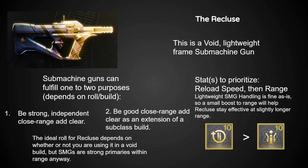Next up is an absolute hype monster, especially for players who enjoy void builds. The Recluse will not only be coming back with much better perks than previously, but also different options for stats, meaning you can improve its reload speed, which is probably the most important stat for SMGs in PvE — and honestly the most important stat on a lot of weapons in PvE, as you'll see as we keep going.